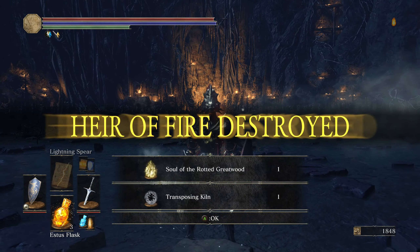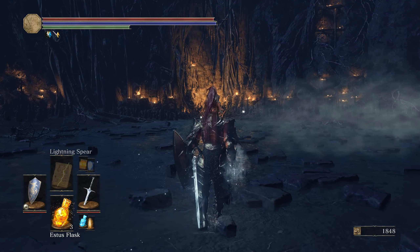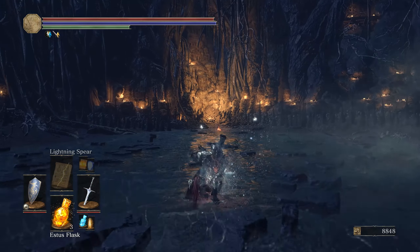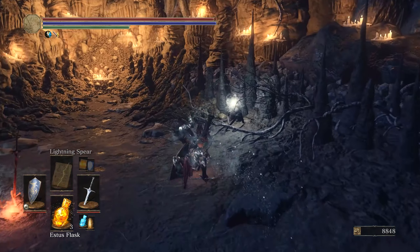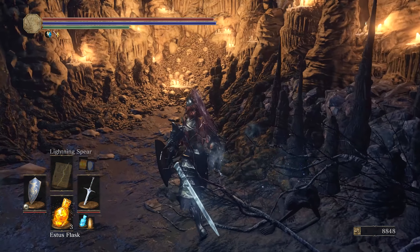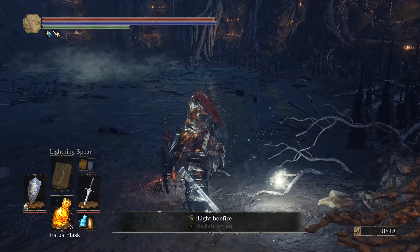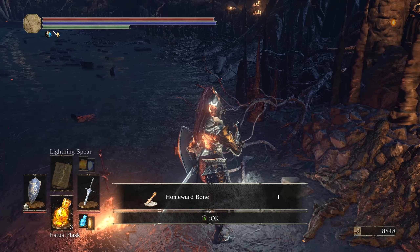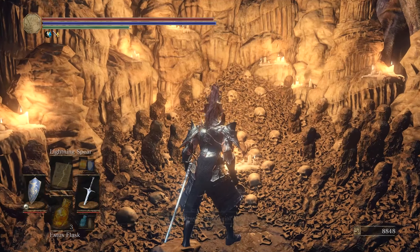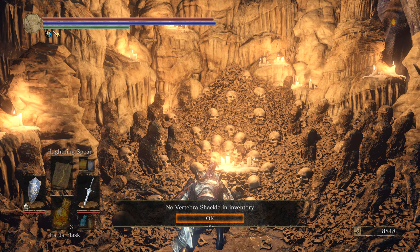We did it! Souls of the Rotten Great Wood. They said in order for you to get to the Grand Archives area you basically have to complete a certain amount of bosses, and this enemy shows up as one of them. Let's pray at the sacrificial altar — see what happens. Vertebrae Shackle — I don't know what that is, but okay.